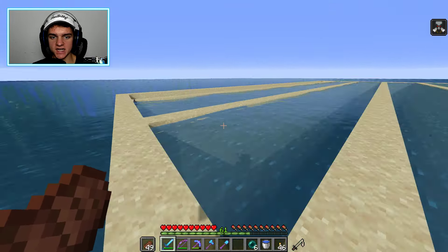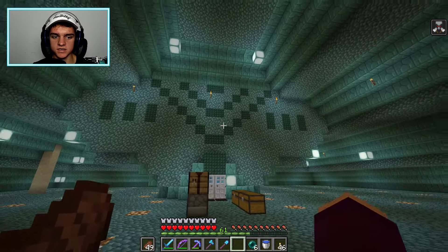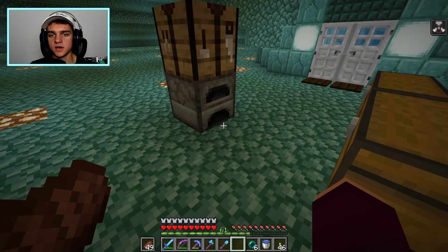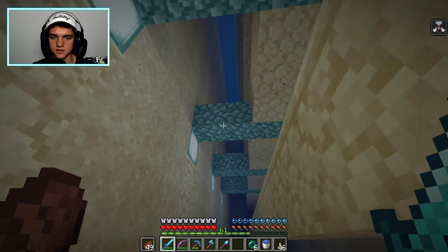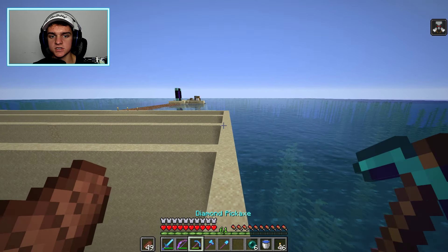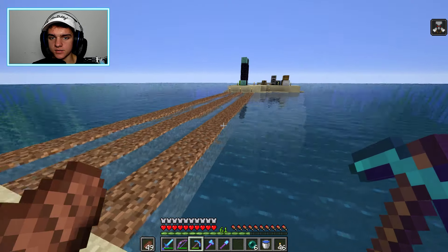Once we drain all the water the guardians will stop spawning. We've completely hollowed out the ocean monument inside - Austin did that - and lit it up. We'll put in a little tank of water in the back and then have a funneling system so all the guardians are funneled into one spot. We'll probably just auto-kill them with lava or something, because we don't actually need XP - we just need the prismarine.